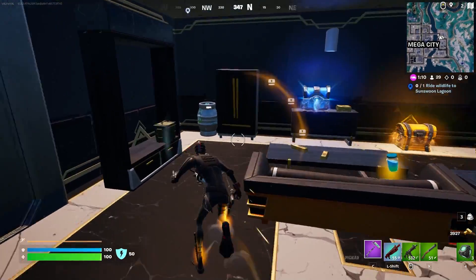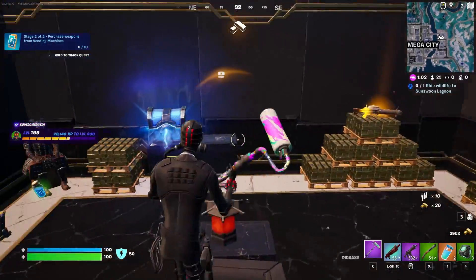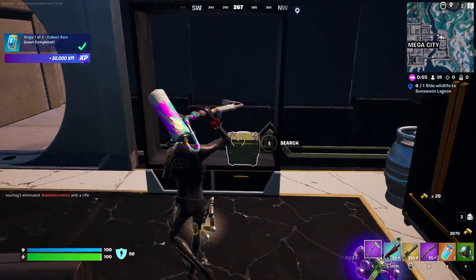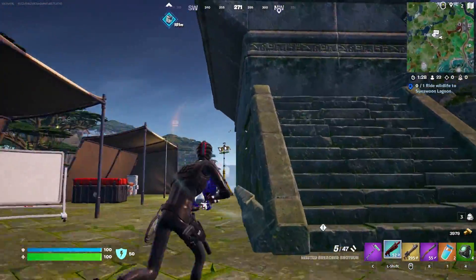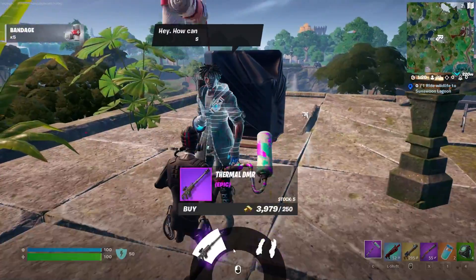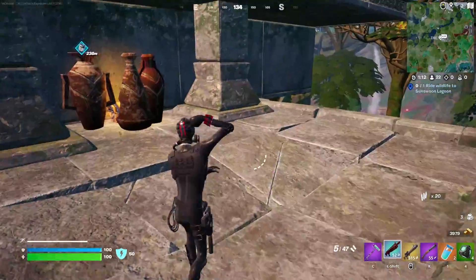Wait, are those the NPCs or is that an actual player coming in here? I'm confused — what's happening? This lobby is so dead. I literally cannot find anyone. I just went to Mega City, arguably the biggest and most loot-filled area in the game, and there wasn't a single person there. They even let me open the vault — that like never happens. Where's all the sweats and the third partiers?